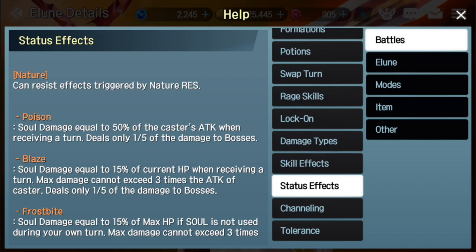Ultimately, what Blaze does is deal soul damage equal to 15% of current HP when receiving a turn. So it deals extra soul damage, which is amazing. The max damage can exceed three times the attack of the caster, so we want to make sure we have lots and lots of attack, especially with gems and gear for Baldr.